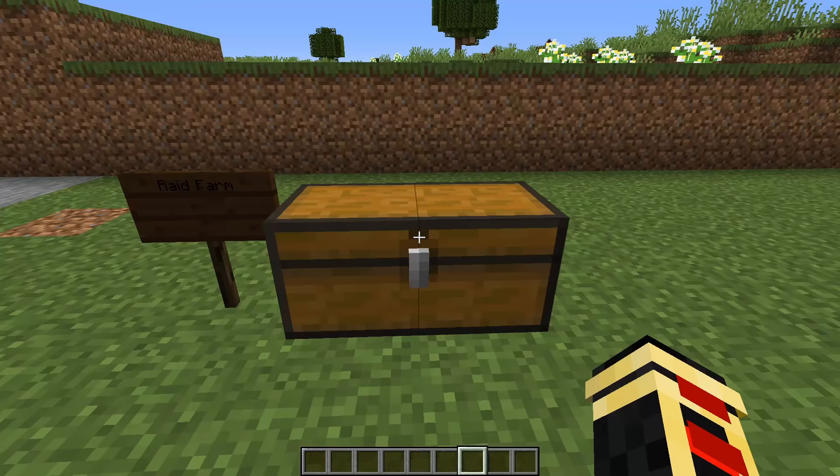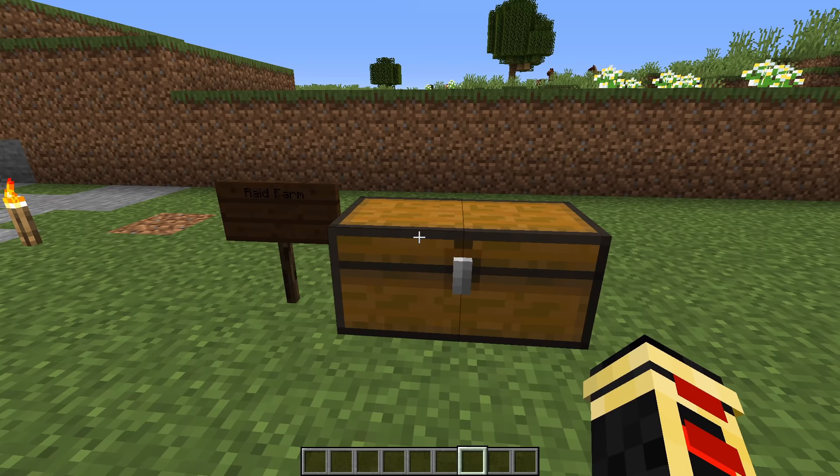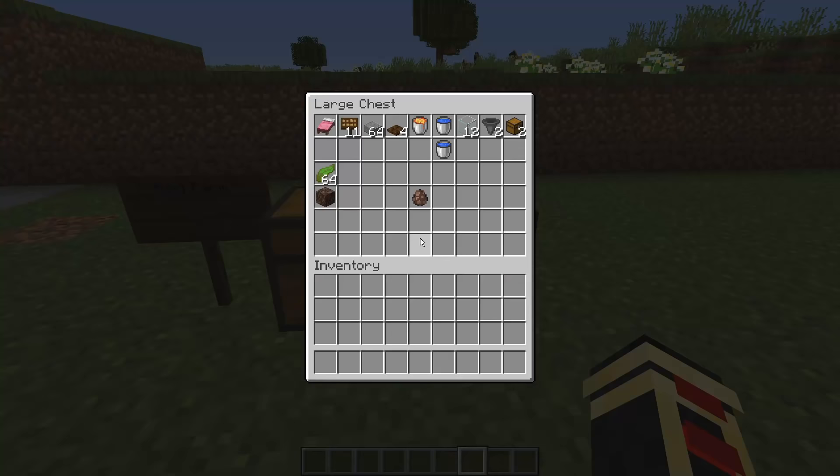The final farm on our list is going to be the ever simple, ever amazing raid farm. This is a very simple build. All you need is one bed, 11 signs, a stack of slabs, four trap doors, lava, two water sources, 12 pieces of glass, two hoppers, two chests, a single villager, and a kelp or soul sand elevator if you want to get up and down faster.